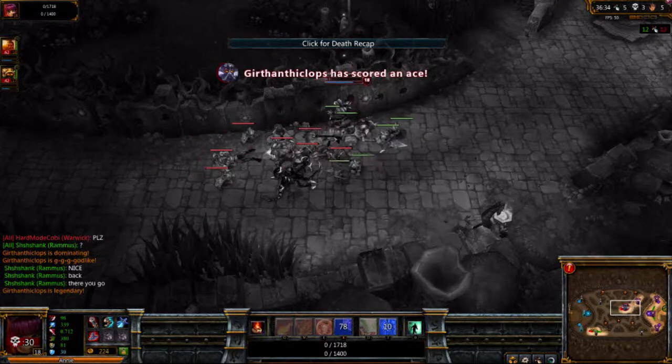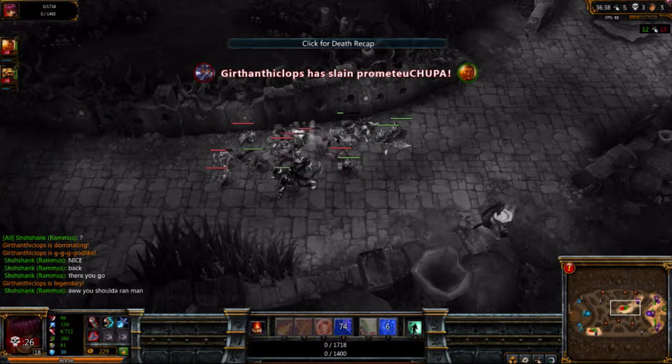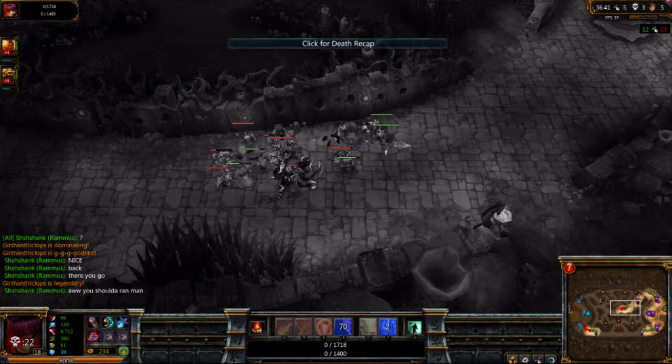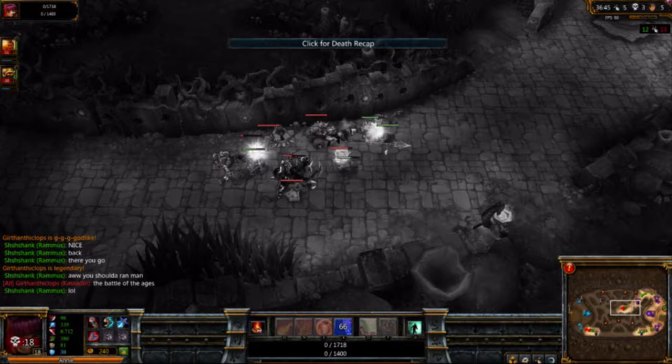So far I have found that to get her going really quick, just try to pump up your ability power right off the start. Don't worry too much about mana early, and then later on concentrate on your mana regen and your maximum mana.